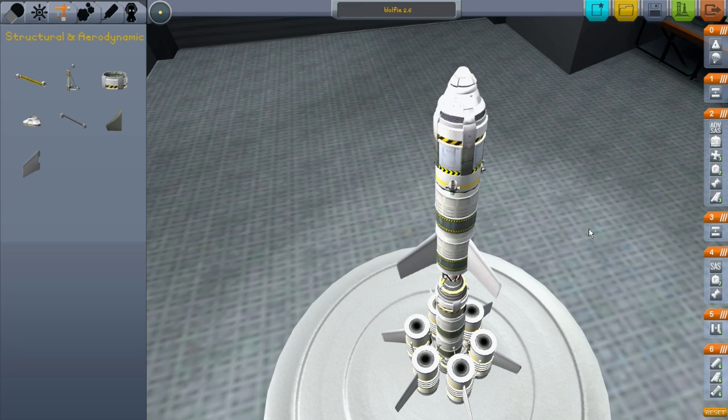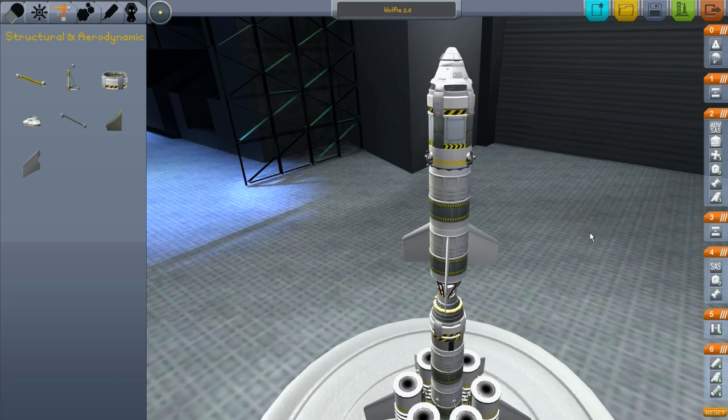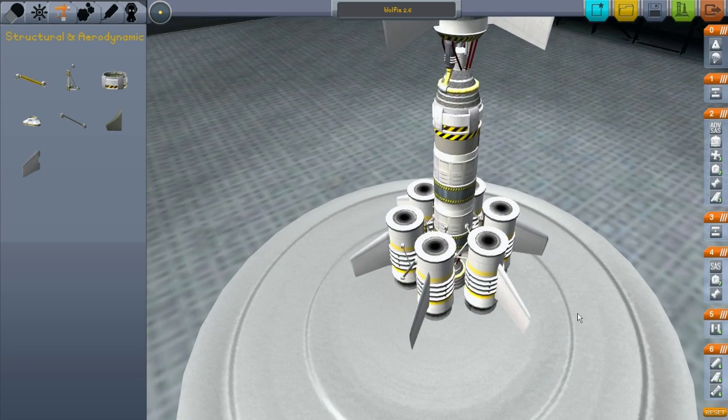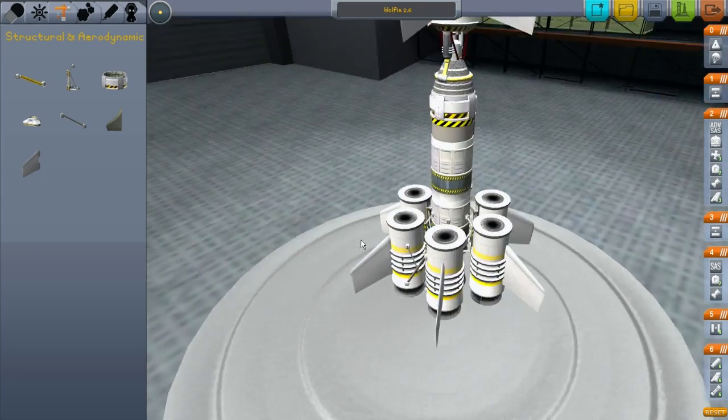Alright guys, I'm back. And as you can see, I made a few modifications to the design of my spacecraft. It is now the Wolfie 2.6. I removed actually two fuel cells from this first segment. I kept the six boosters and I added winglets to each one. Maybe that will give me a little bit more control and less of that wobbliness.